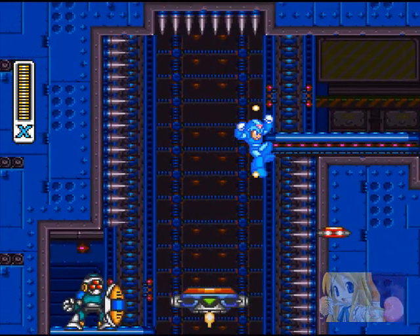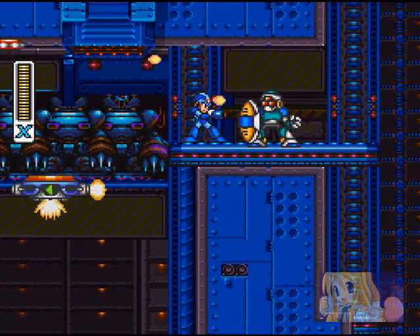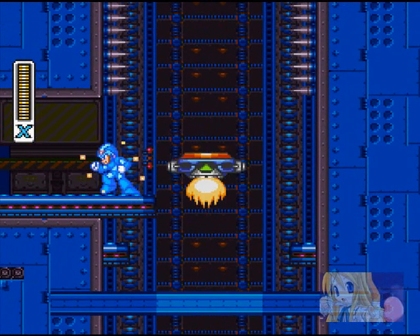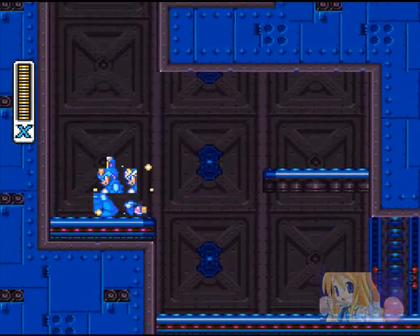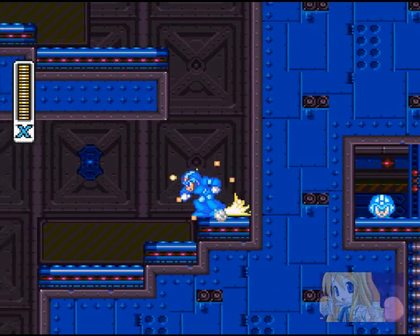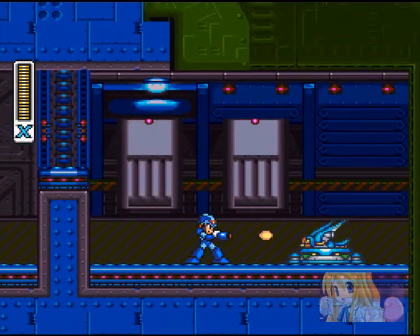For anyone that doesn't know, there's nothing down there — it's just a death pit. Sorry, I meant to hit the fast forward button. X-Hunters up there when they appear. There was also a life up there. Wait, that reminds me — is there health up there? I think there is. I'll find out another time.